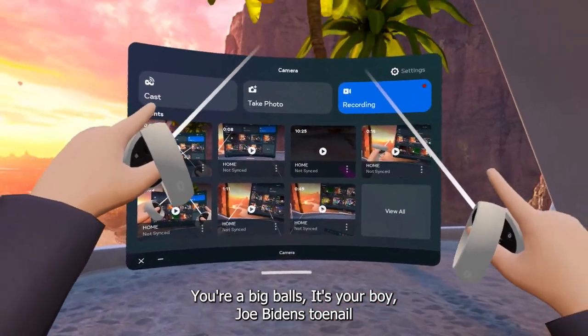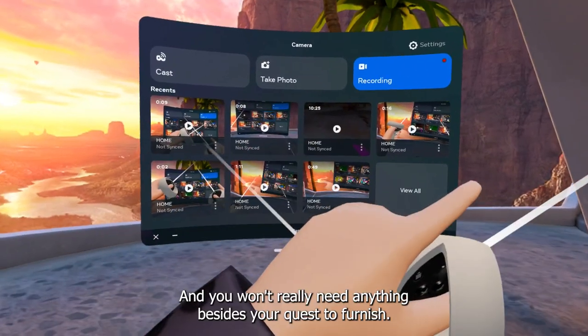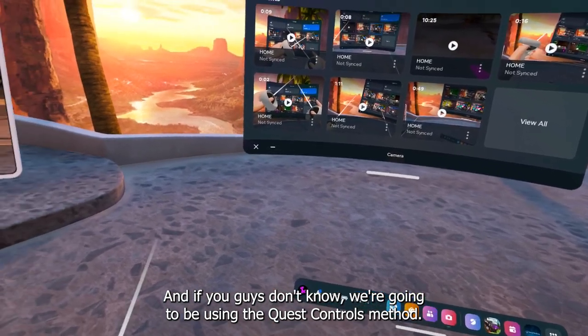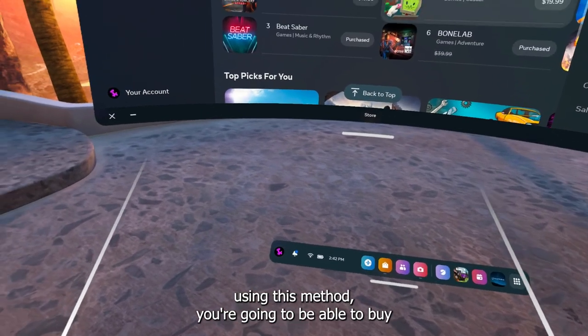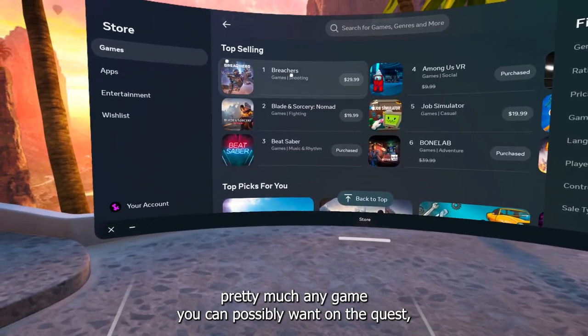What's up guys, it's your boy Vlad and today I'm gonna show you how you can earn money from your Quest 2. You won't really need anything besides your Quest 2 for this. We're gonna be using the Quest referrals method and let me just show you guys something — using this method you're gonna be able to buy pretty much any game you want on the Quest store.